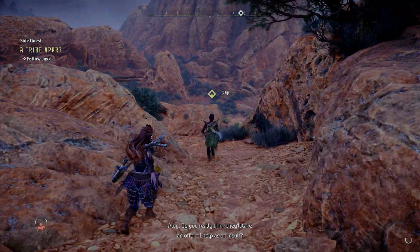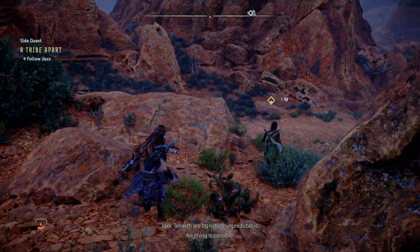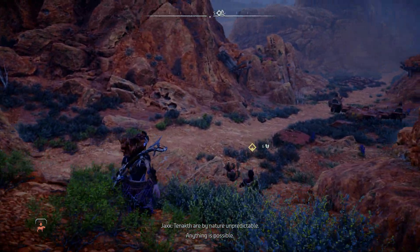Jax says he's headed there to offer help, but with the Tanakh, such an offer might be perceived as an insult. He asks Aloy to come along since she's been persuasive before, and says he'll be stronger with her spear at his side. Nobody from Plainsong wants to get involved with Tanakh rebels prowling the borders, so it's just us.